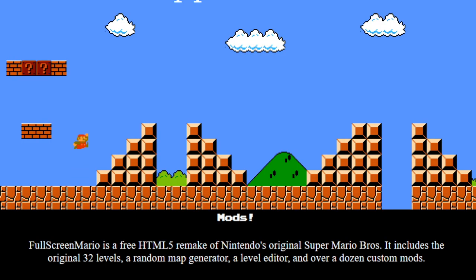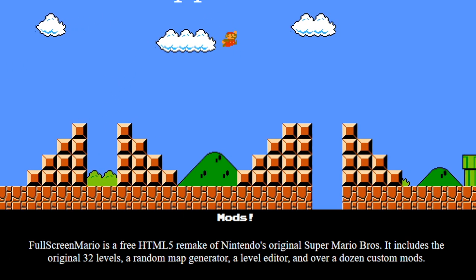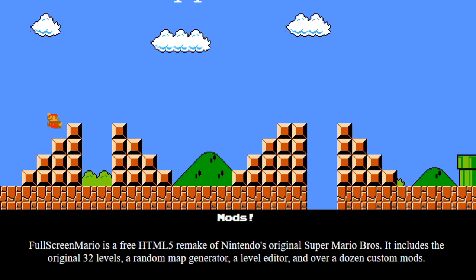Low Gravity mode — probably just makes jumps kind of funny. Yeah, we can jump really high. That's definitely pretty nice. Luigi makes Mario... Luigi. That's pretty sweet. I think we'll go ahead and leave this one on for now.